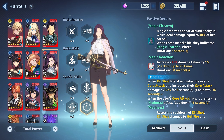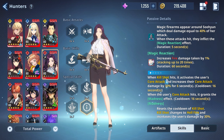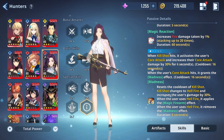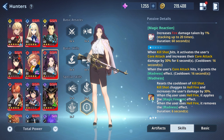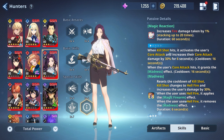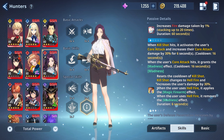Magic reaction increases fire damage taken by 1% per stack, up to 20 stacks — so that's 20%. At A1, when kill shot hits, it activates the user's core attack and increases core attack damage by 30% for six seconds. I'm pretty sure that's what the rapid fire is when you use that skill. Leveling this up to max could do so much damage — I'm very impressed at A1.